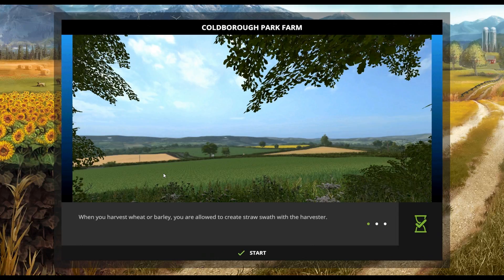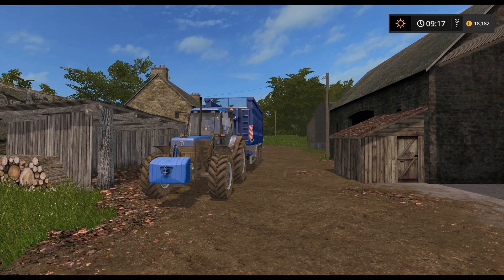Hello everybody, yes of course this is myself David Harrington here. I'd like to welcome you back to episode two of my let's play series here on Colbert Park Farm. What's in store for you on episode two? Well, we're going harvesting a field, and let's hope that the Ford is going to haul all the grain.